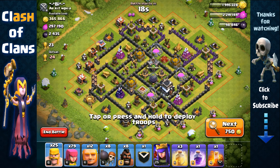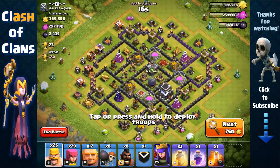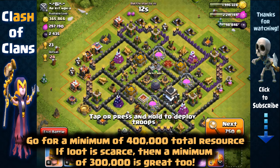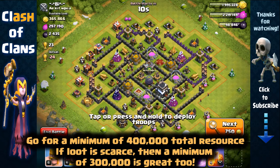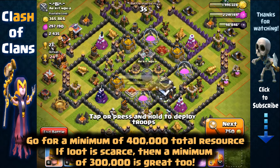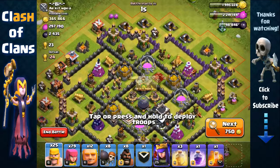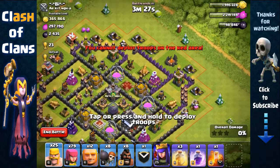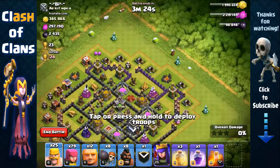Here we have a Town Hall 9 base with lots of resource — over 650,000 in total. These are the types of bases I like to attack; I like to go for at least 400,000 in total resource. I'm pretty sure I can get at least 400,000 here, so I'm definitely targeting this base. We're gonna attack from the weakest side, which looks to be the top right, since one of the Wizard Towers is upgrading.